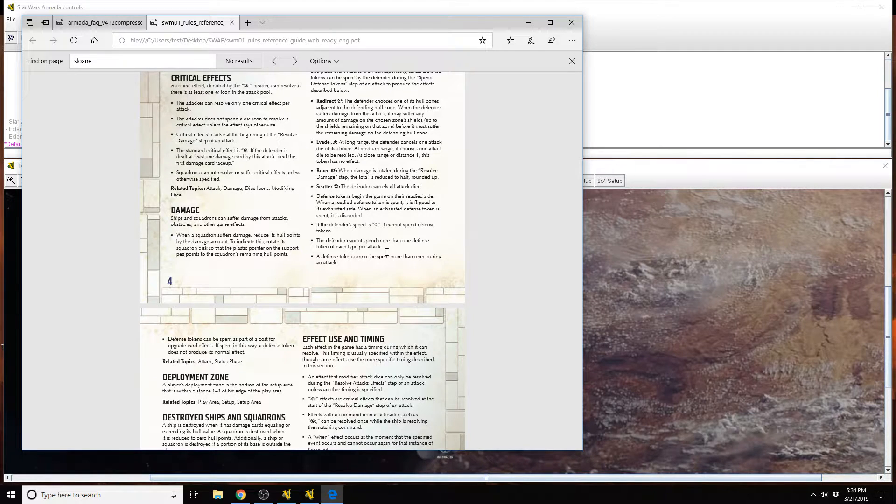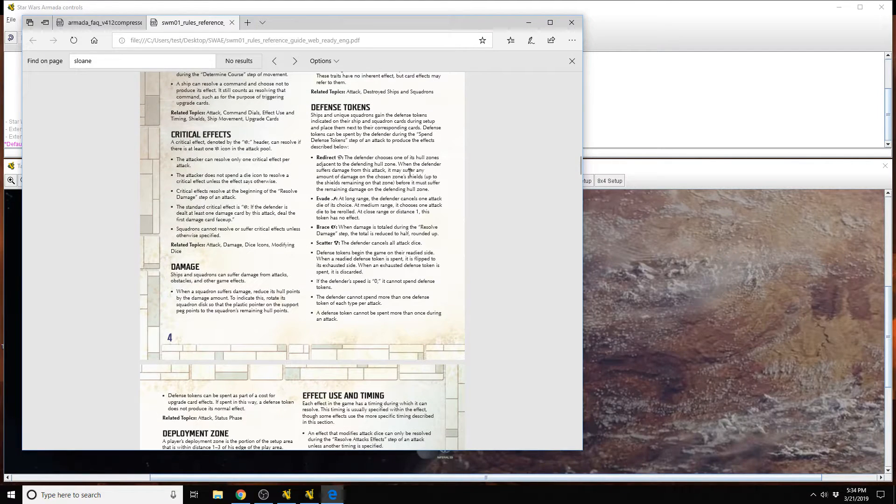So even though it was already spelled out in the rules reference, they clarified it in the FAQ specifically, stating that a defender — even if a token was spent by the attacker — the defender then couldn't spend that token and get rid of it completely to utilize its results. Because again, a token cannot be spent more than once during an attack. That's where a lot of confusion with Sloane comes into effect.